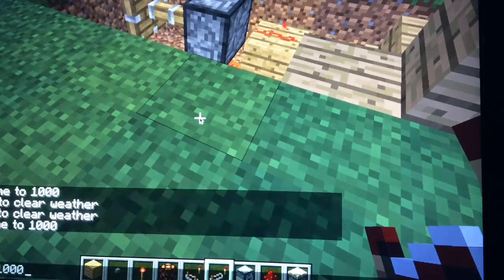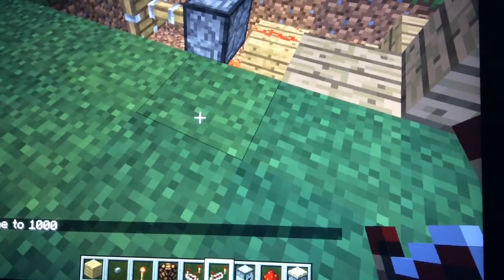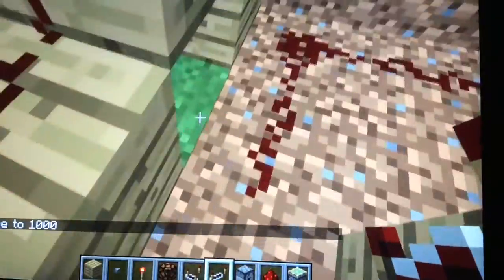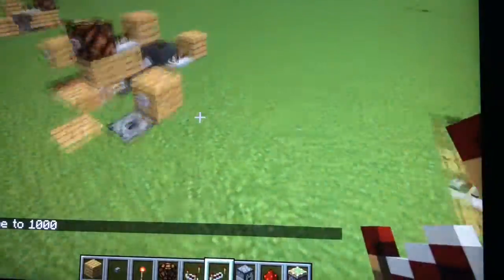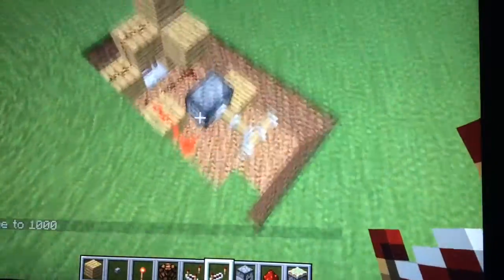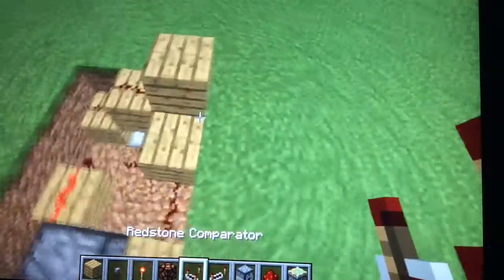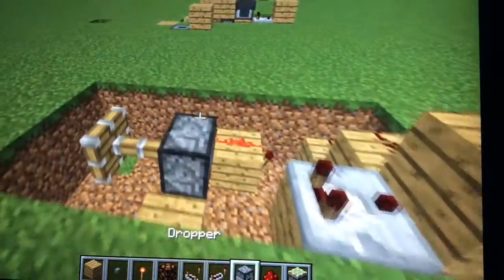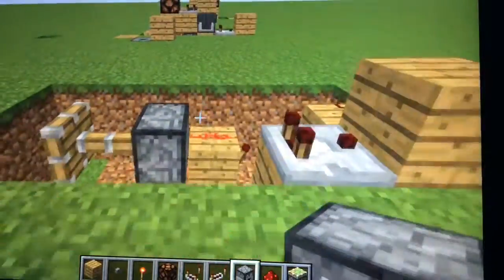Let me just quickly set the time to 1000 so you guys can see. Put a redstone repeater right there — make sure it's facing that direction. Now grab a redstone comparator and put it right there on that block. Then grab a dropper.